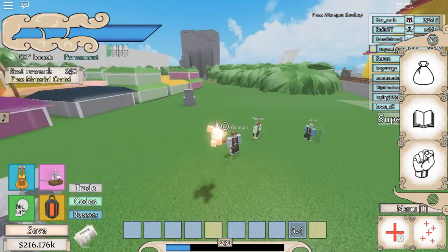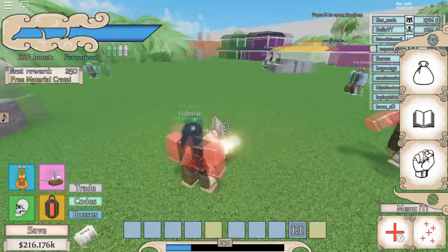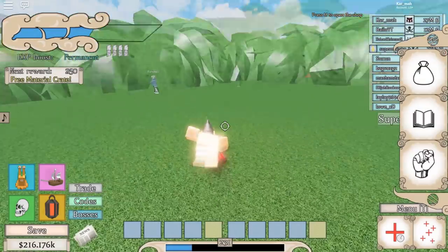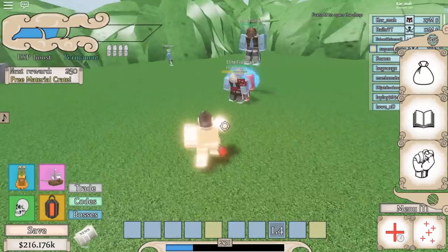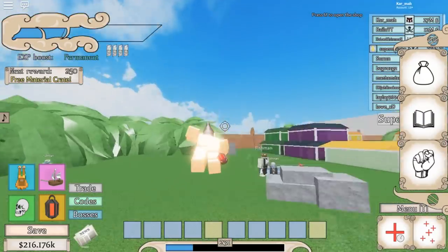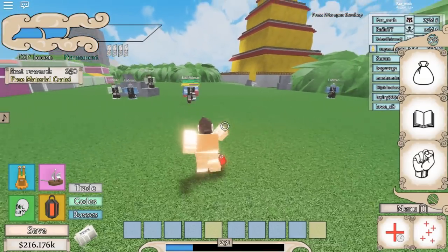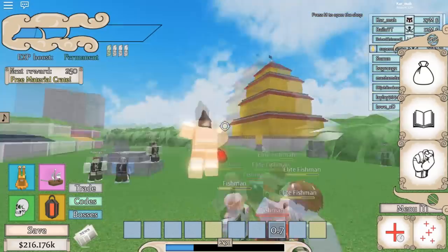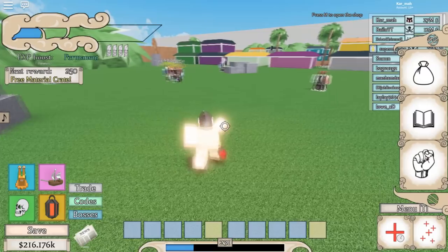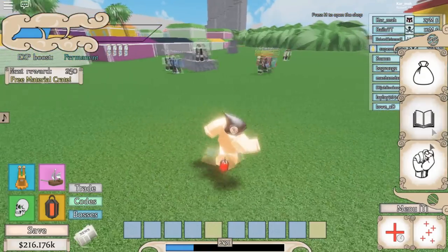The second-to-last move is Shigan. I really like using this move because it actually stuns. When I farm fishmen and they're grouped up, I press V and go through them all. It's not a one-hit thing — it keeps going until it's done, so you can run through them all and it hits them all. It does a lot of damage, probably the second highest in Rokushiki.